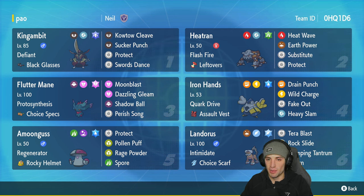In our third slot we've got the one and only Flutter Mane with Proto Synthesis and Choice Specs — you really can't go wrong with this Pokemon. It's got Moonblast, Dazzling Gleam, Shadow Ball, and Perish Song. In our fourth slot we've got old reliable Iron Hands with Quick Drive and Assault Vest, running Rock Slide, Drain Punch, Wild Charge, Fake Out, and Heavy Slam — a move set you've seen plenty of times before.